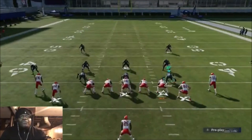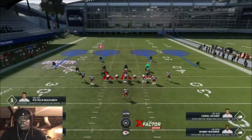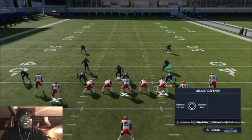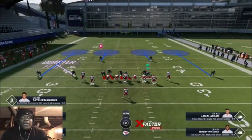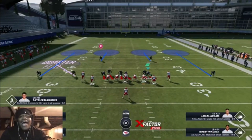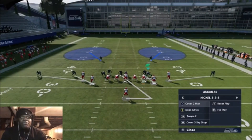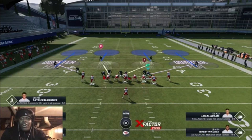If you press the D-pad to the left and down, you blitz all your linebackers. If you press twice, your linebackers will hover in the gap. This is the typical blitz setup. If we want to disguise our coverage, all you have to do is press X and the left trigger button. What's going to happen is they are in zones now without the linebackers even moving.